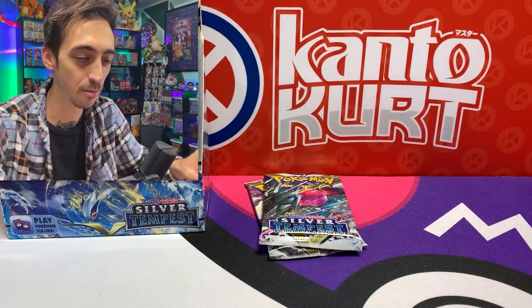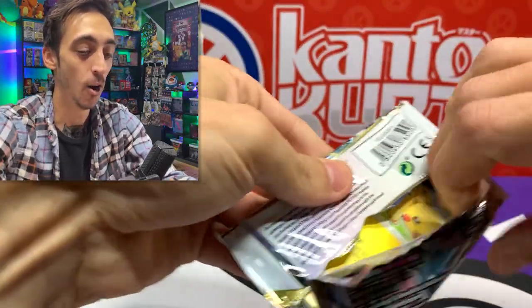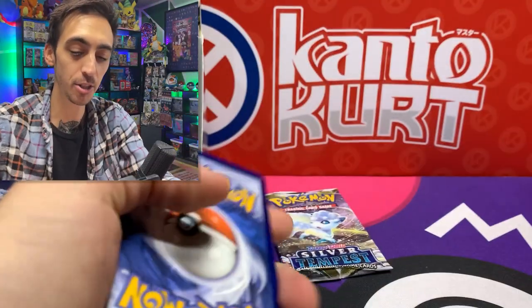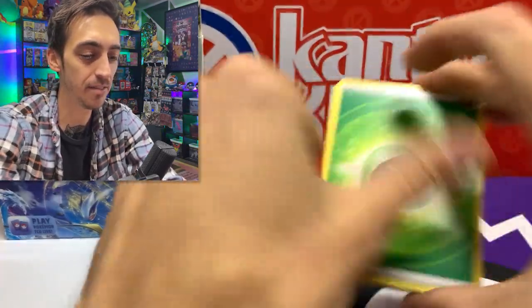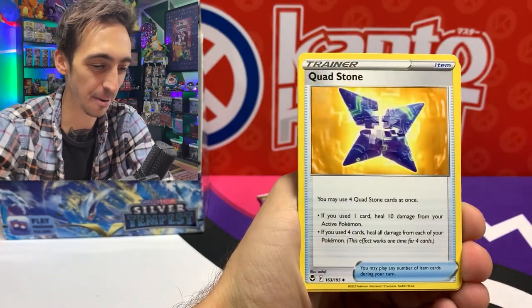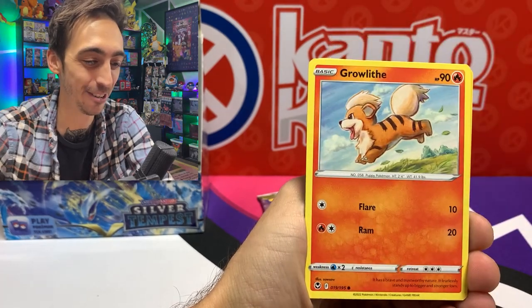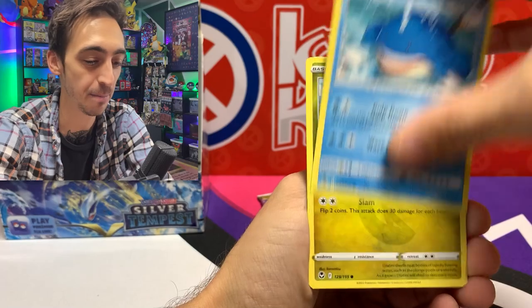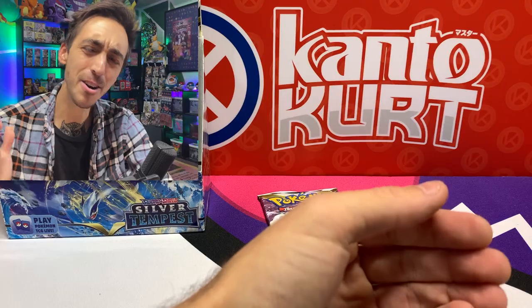Two more packs on the right side — let's rip into these. Hopefully the left side is hiding all of the pulls, but you guys know me, I'm stoked just to be hanging out opening packs and adding new cards to the binder, even if they're commons and uncommons. I love everything that's Pokemon. We've got Quadstone, Regenerative Energy, Pikachu, Growlithe, and Zeraora for our non-holo rare.